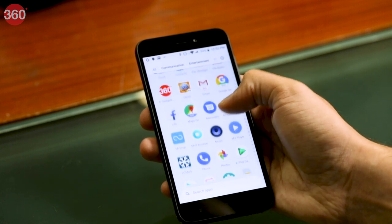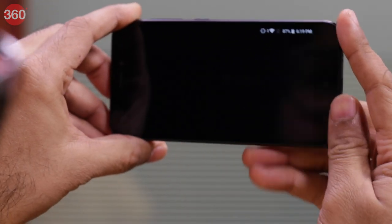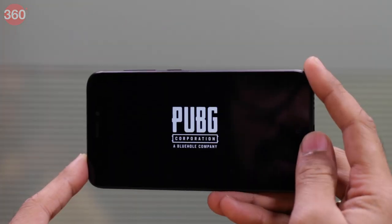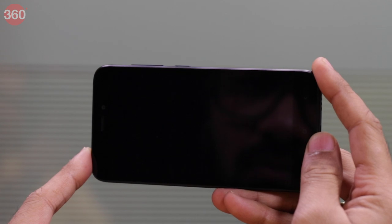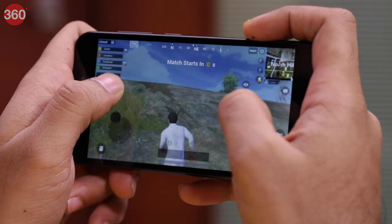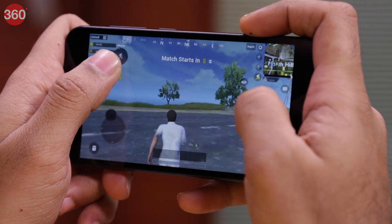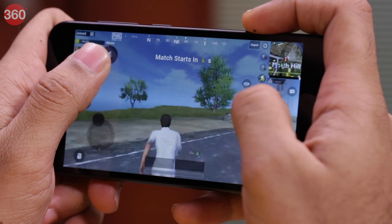We were honestly surprised that the Redmi Go could load the game, though it took close to 1 minute and 16 seconds. There's no way to change the graphics settings on PUBG Mobile Lite, so we played at the default settings, which are even lower than the lowest setting on regular PUBG Mobile. The draw distance is also low, so you will see objects and textures loading as you approach them.